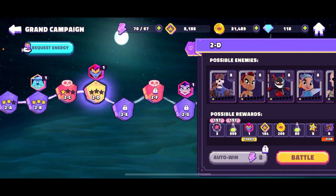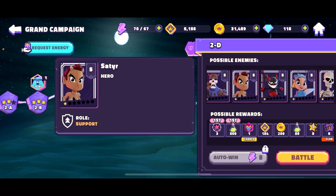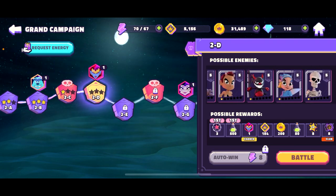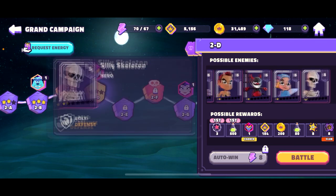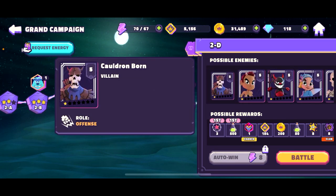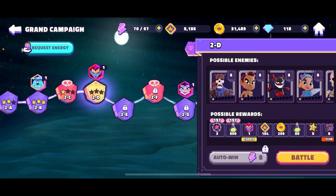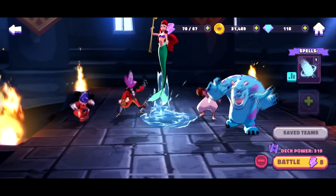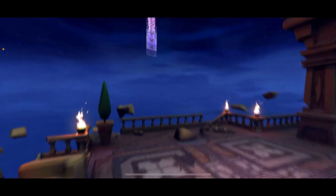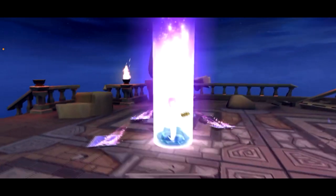Now we are ready for the next battle. That's going to be level 2d and our possible enemies are: Satyr, Imp, Fair Folk, Silly Skeleton, Skeleton, and Cauldron Born. Let's go to the battle. I hope it's not going to be so tough as the last one.